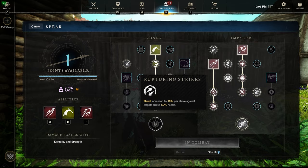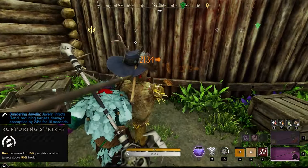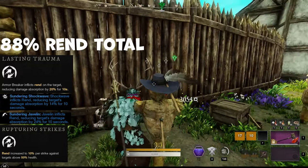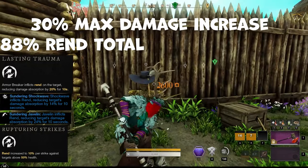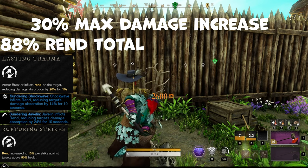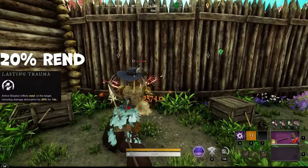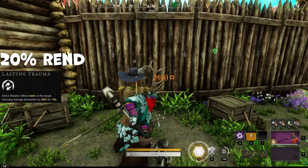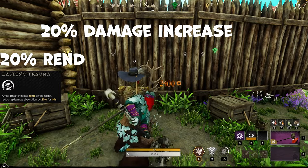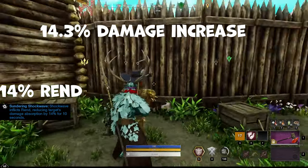Let's go ahead and do all of the Rend sources together and see if this increases our damage. With Perforate into Sundering Javelin, into Sundering Shockwave, and Armor Breaker — we are still doing a maximum of 30% additional damage, at 2,600 compared to our base 2,000. Checking Armor Breaker alone at 20%: doing Armor Breaker from behind gives us 2,400, which is a flat 20% damage increase.